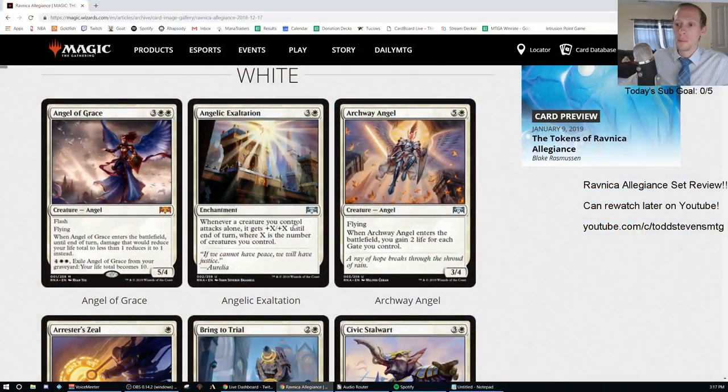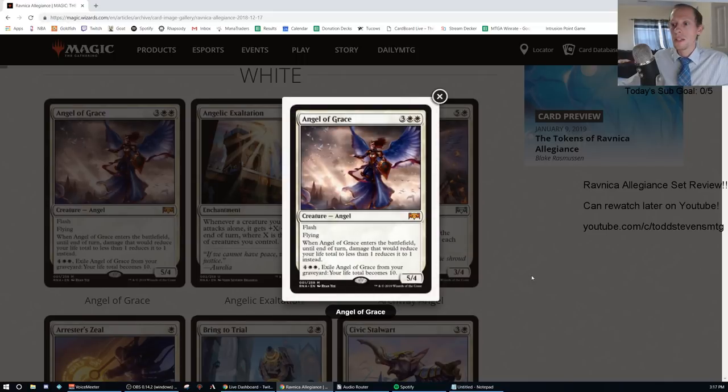We're going to have a lot of Fs when we go through these cards, especially in the monocolor section, because a lot of the better cards are multicolored with Ravnica being a multicolor set. There are only 30 cards of each single color in Ravnica Allegiance. So this video is going to be all about the white cards — a lot of draft commons will just be an F and we'll move on.